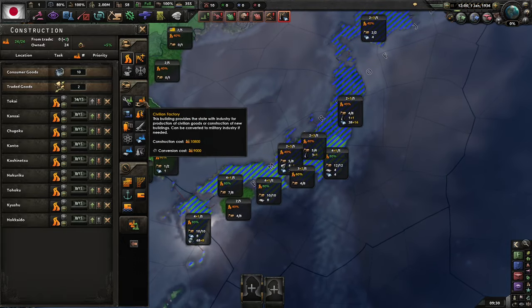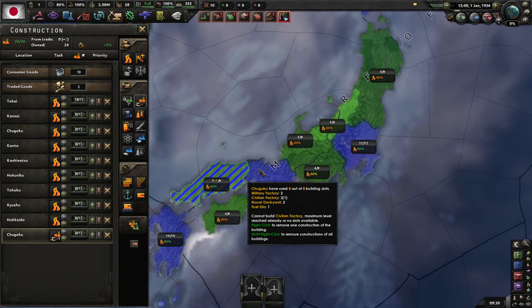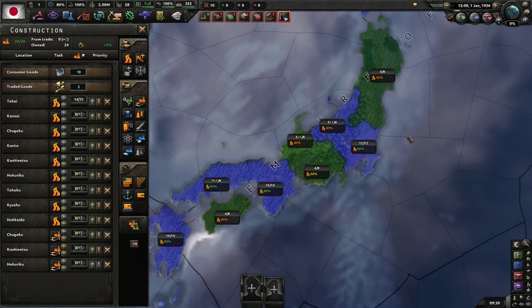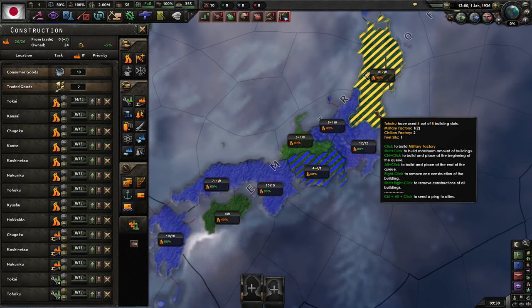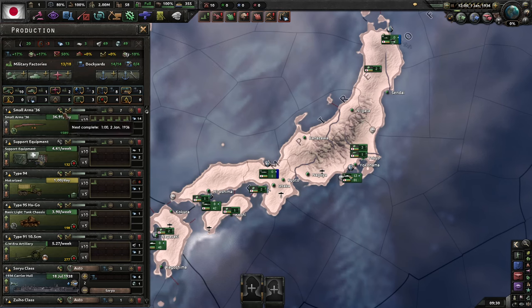With that out of the way, let's save here too. I know this is probably a bit slow, but they're always worth having. Let's build up mills — we have three military factories anyway.